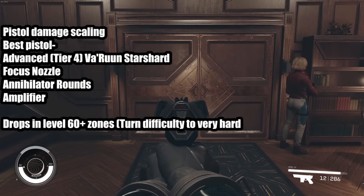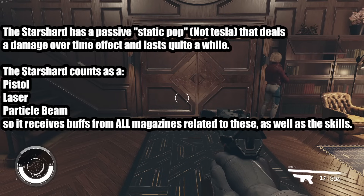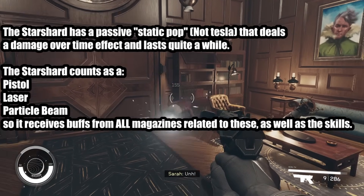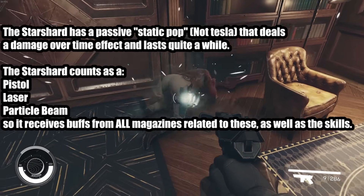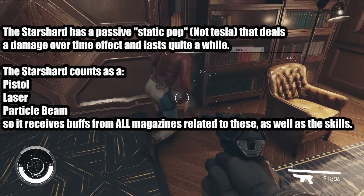The reason this pistol is the best in the game is as follows. The Starshard is a multi-class weapon. It also creates a static pop — it's rare, but if you shoot a target enough, it will get infected with this static popping kind of animation. Whenever Sarah gets back up, you'll see that she's taking damage over time. This has a very long duration, so if you shock aliens, she's ticking for 21 damage a pop.